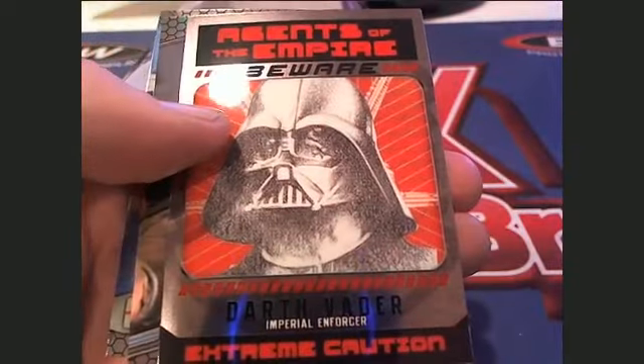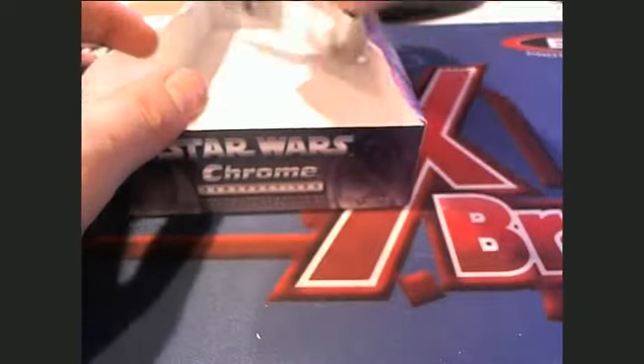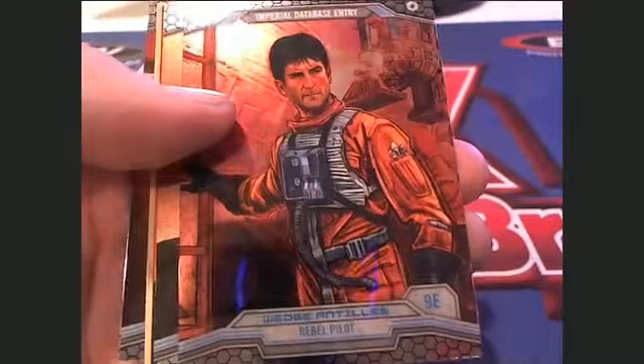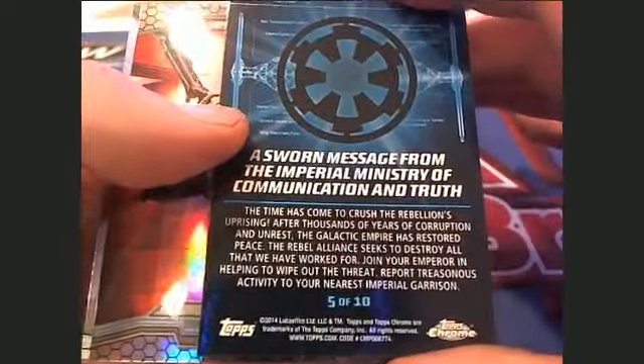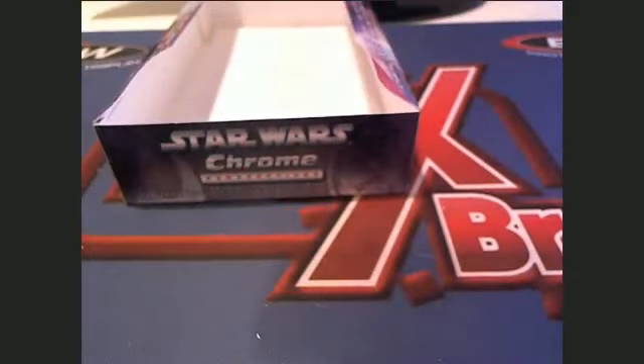Next up is Michael K — pack twenty-three. Here we go — there's the Emperor. Extreme caution, beware — Darth Vader. And the very last pack of the box — that was Michael K. Last pack of the box is Butch C. Chewbacca, rebel pilot. You guarding the galaxy, protecting your piece, right there — watch out. Five of ten set card. Imperial intelligence and imperial admiral. All right, that will do it for Star Wars Chrome pack designation break, box 1170.